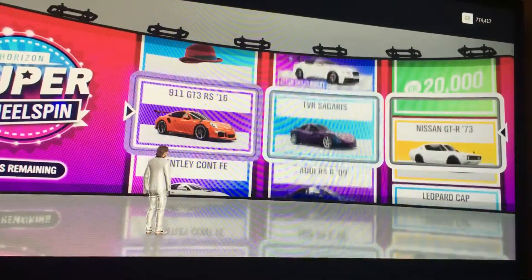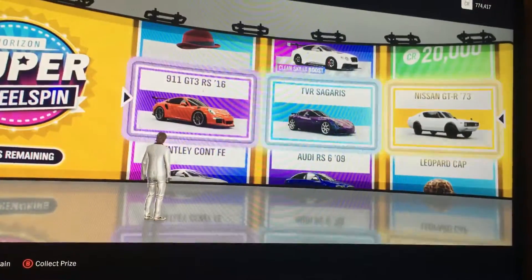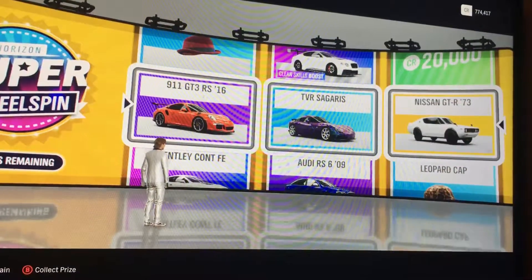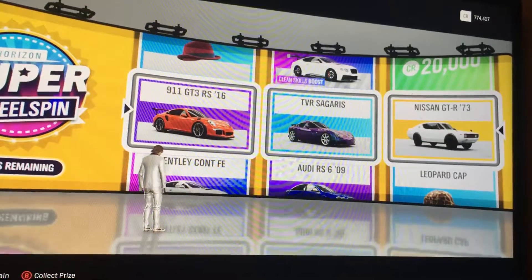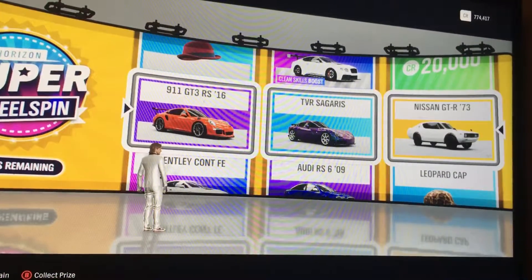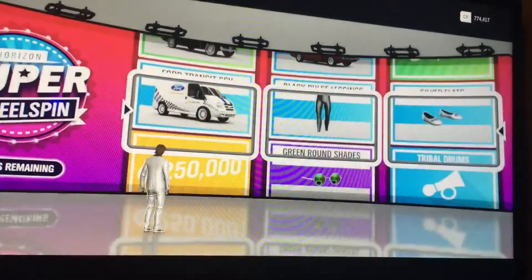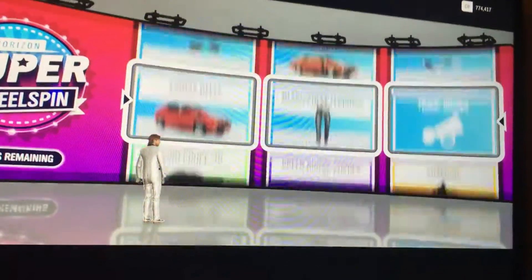Fifth spin and it's a good one! We got the 2016 GT GT3RS, a TVR Cizaris, and a GTR. One off a Forza Edition up there, which is a bit annoying, but I'm very happy with what we got from that spin.